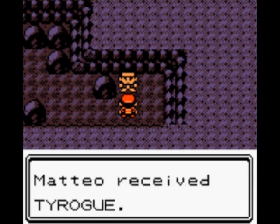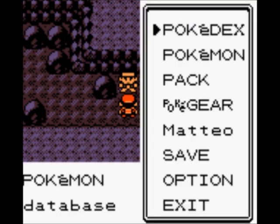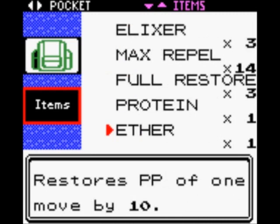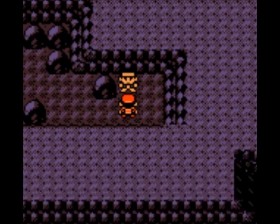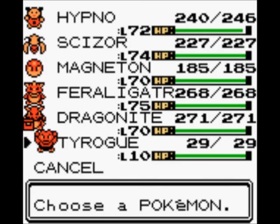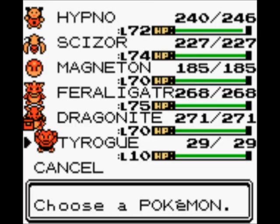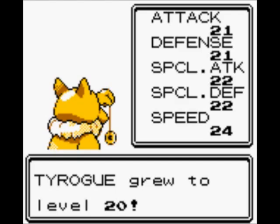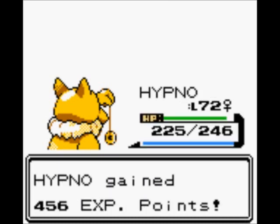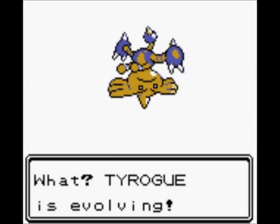We got Tyrogue, which can evolve in three ways depending on his stats - it's really weird. If he has higher defense, he will evolve into Hitmonchan. If he has higher attack, he will evolve into Hitmonlee. And if he is equal in both stats, he will evolve into Hitmontop. This is the only time I'd suggest actually using Proteins to get those stats right. Tyrogue is level 10 and evolves at level 20, with currently equal stats - and they will usually stay what they are unless you give them protein.